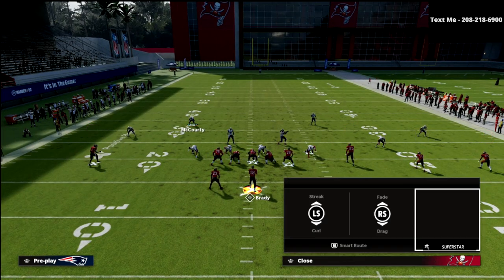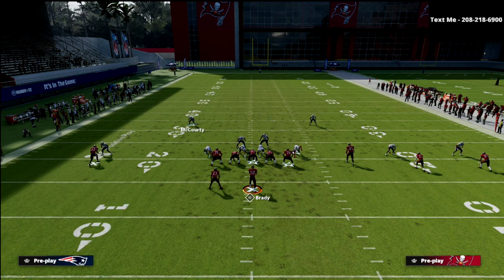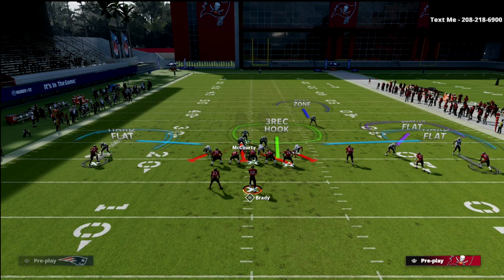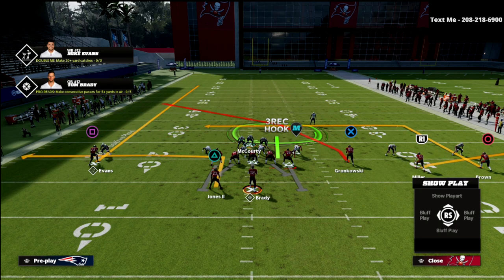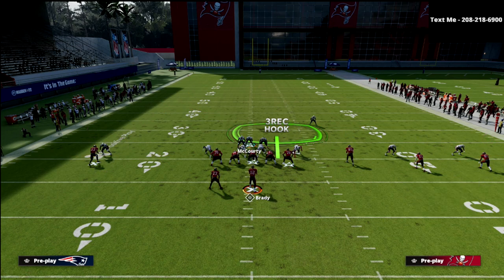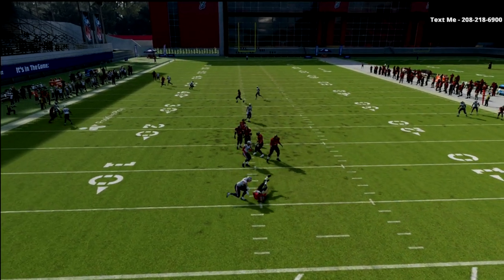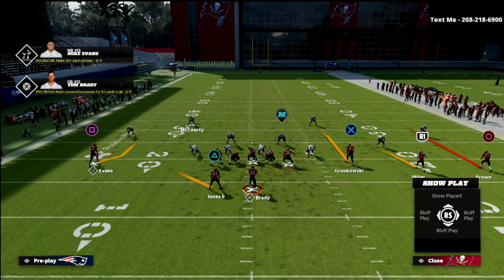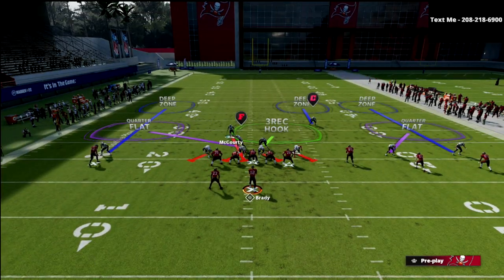The most important route you have to be ready to defend in Gun Trey Open, in my opinion, is this route combination right here — it's probably the most difficult to defend because of how effective a running back out-route is. What we've got is number one going to run off the zone, the back on the out stressing that quarter flat, and on the backside a dig and a flat, plus a vertical. Your primary job is to take X. If they can take X man-to-man, then you could come back down and play in the middle of the field if you have the numbers advantage.